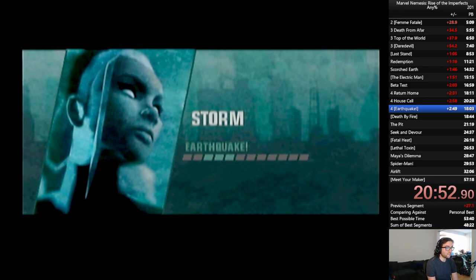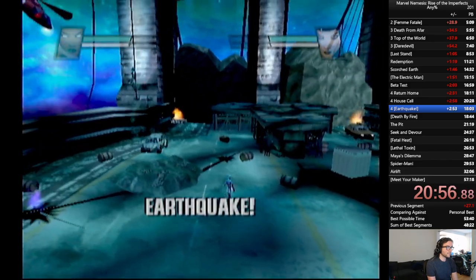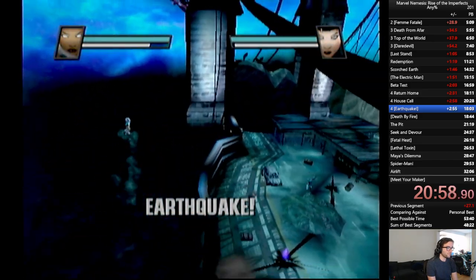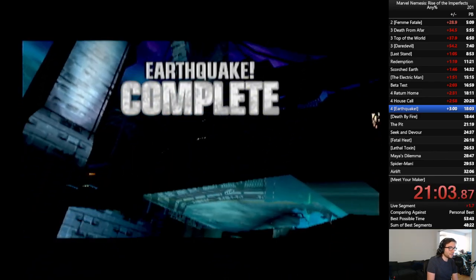In any case, now we have two of the fastest boss fights in the game — definitely some of the easiest as well. For this one, Storm can fly. Fault Zone cannot. And that's how it goes.